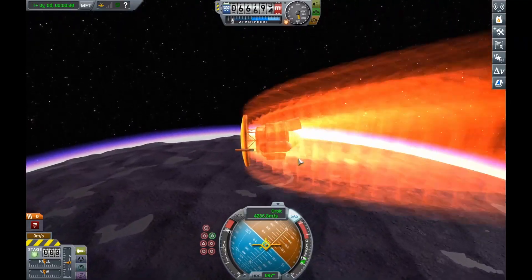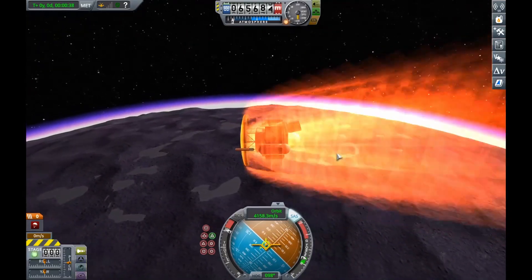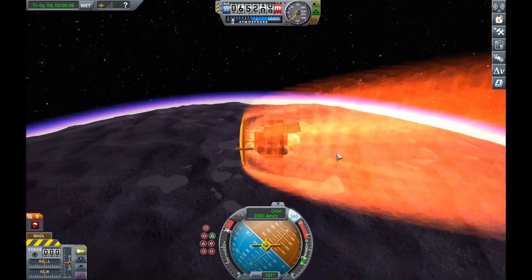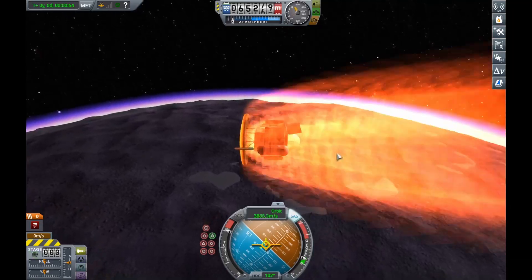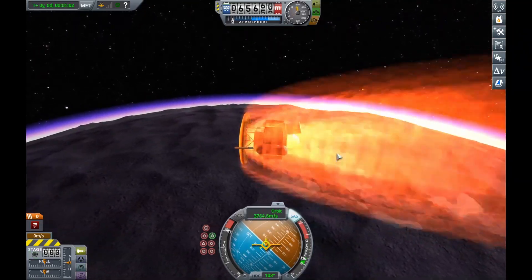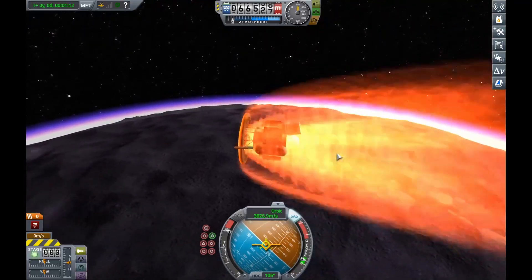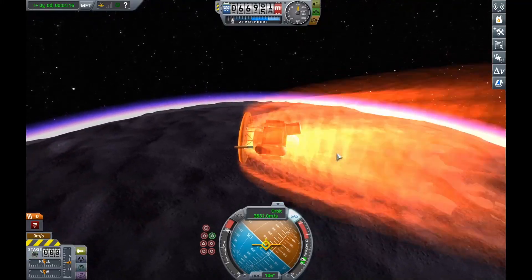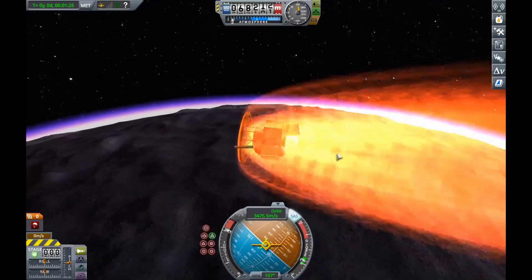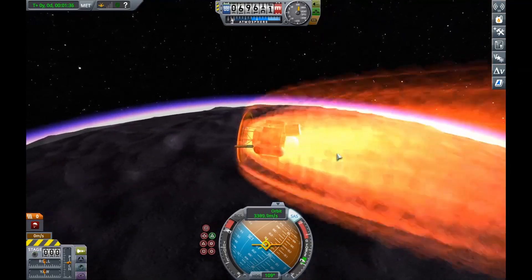Now you can see there that I have a structural girder between the heat shield and the probe core. That is there basically for aerodynamic reasons. Because if it wasn't there and I just had the probe core without anything helping it, it would actually tend to be a bit unstable and flip through Eve's atmosphere — particularly while going through the very top, least dense parts of the atmosphere, where it actually did the majority of its slowing down.